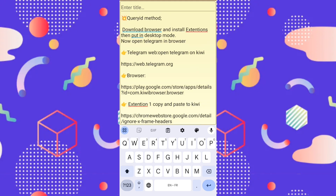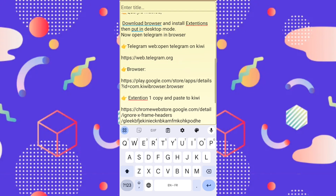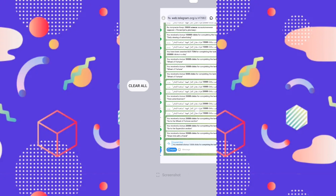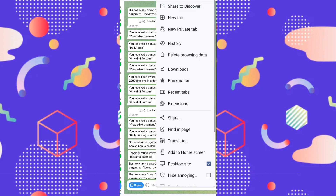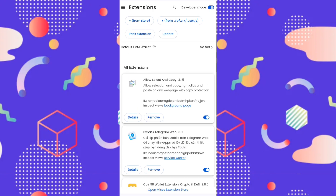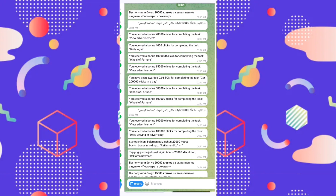After that, you open web.telegram.org in Kiwi Browser in desktop mode, then open your Telegram account. In the browser menu, click extensions, find developer mode, activate it, choose 'add from zip,' and choose the downloaded bypass file. Click it and choose from your files — that's the housework done.